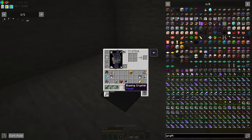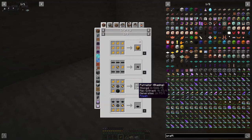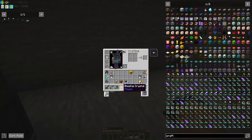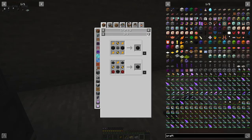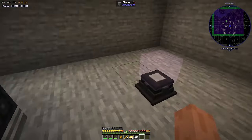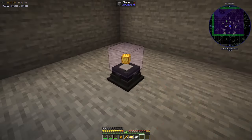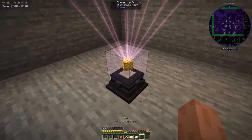So now we can make blazing crystal, which is just the next tier up. So now instead of this generating 150 RF a tick, it will now start generating — the magmatic thermo — it will now generate 300 FE a tick, which is even better. And it also works with the block, but the block takes nine times more, so this takes 810,000 FE.